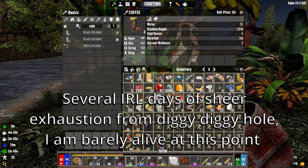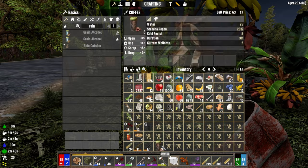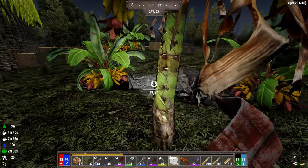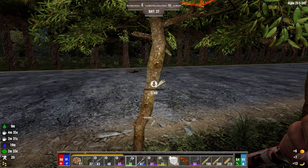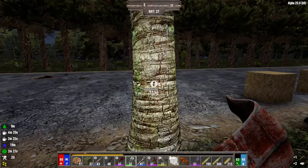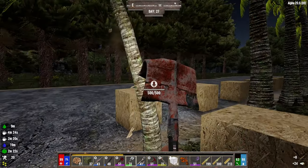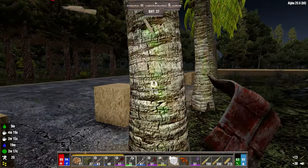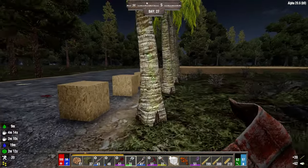Another thing you might want to bring and start making is coffee. I like coffee just because it has stamina regen, and I usually have it as a crop anyway. I usually don't have the other ingredients by the time I have coffee. I start making coffee cakes or anything else. Coffee just kind of sits here. I just grinded a little bit in, and coffee allows you to have the stamina regen to just sit here and work a lot of this stuff.